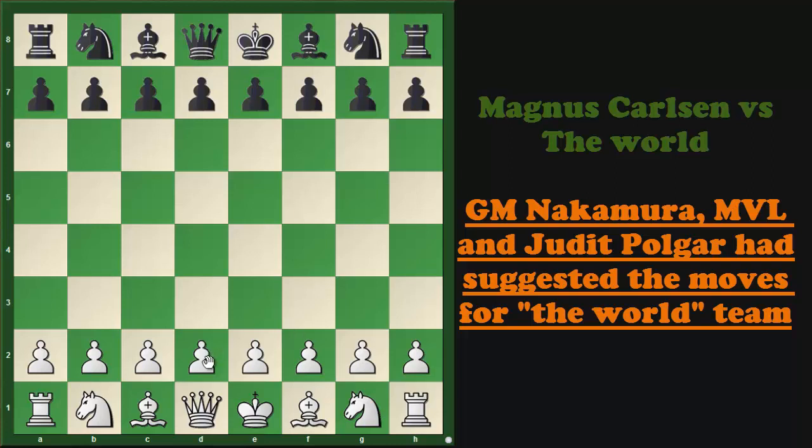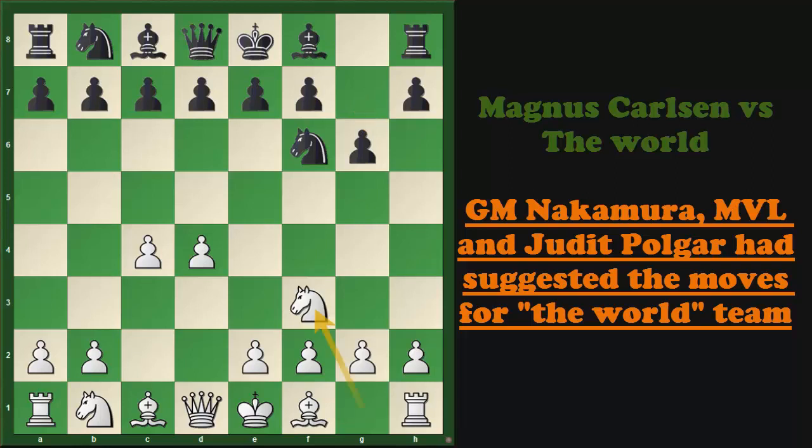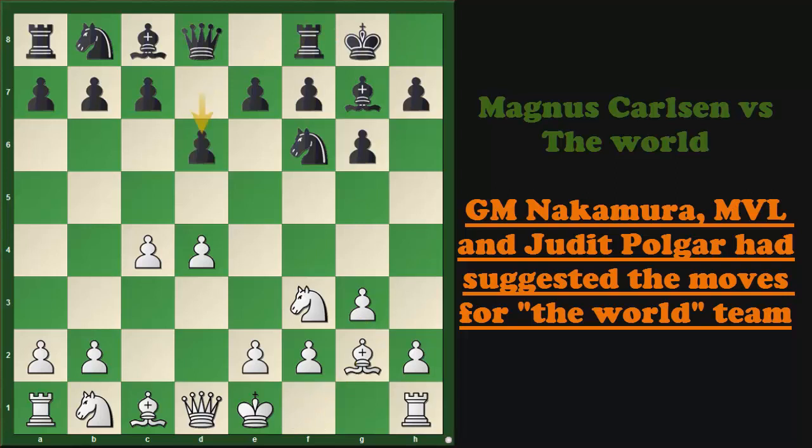In this game Magnus started with Pawn to d4, now Knight to f6 by the world team, Pawn to c4, Pawn to g6 — and we might have either the Grunfeld defense or the King's Indian on the board. Knight to f3, Bishop to g7 and now Pawn to g3. Black castled, Magnus played Bishop to g2 and now Pawn to d6, and finally the King's Indian structure is on the board.